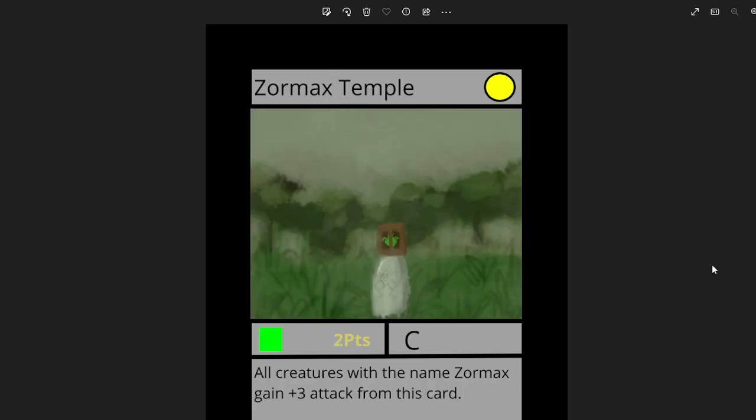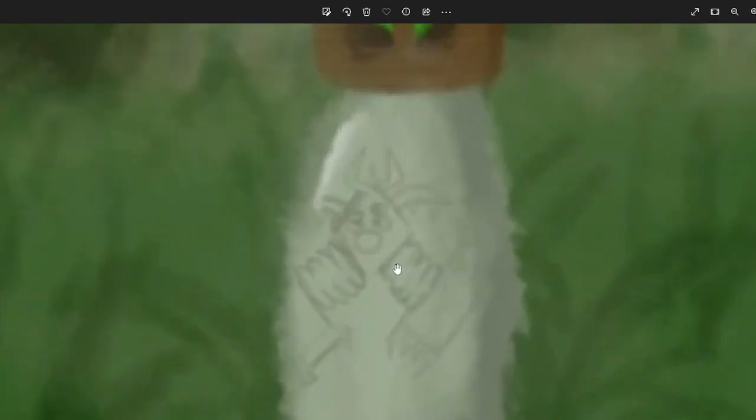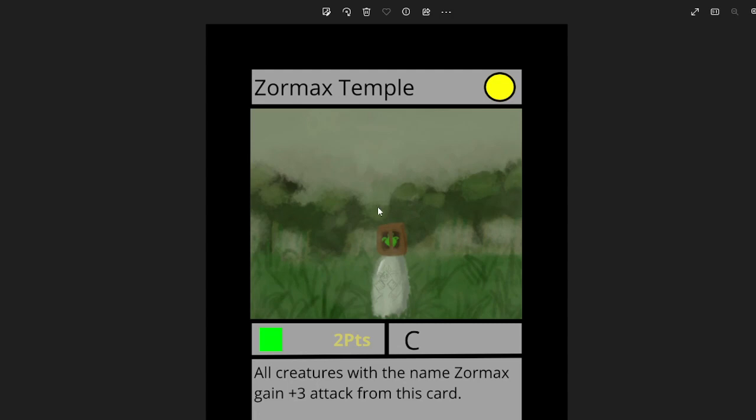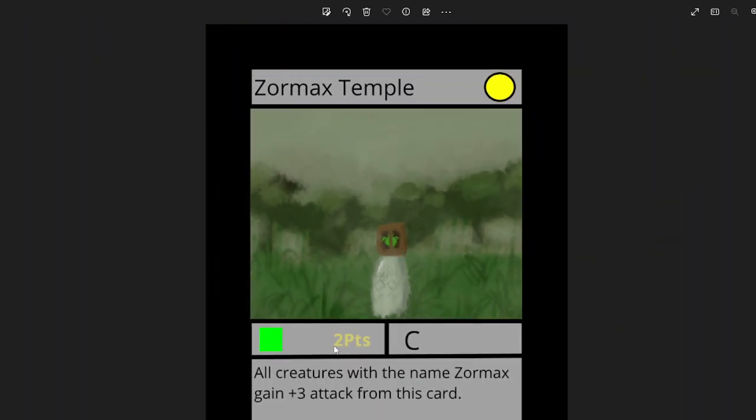We also have Zormax Temple by Kwak Kwak. I really like how it's got a little Zormax dude right there — the main character of my game — and a little Zormax in the cage. It's a very cheap card because all creatures with the name Zormax gain plus 3 attack from this card. It's kind of a limited card, but I think people could build a whole deck around it, and that's why I chose it. I absolutely love this artwork.